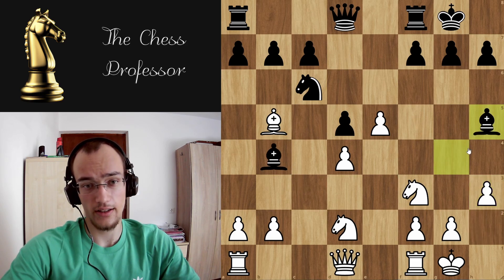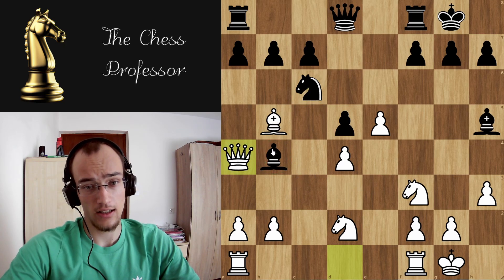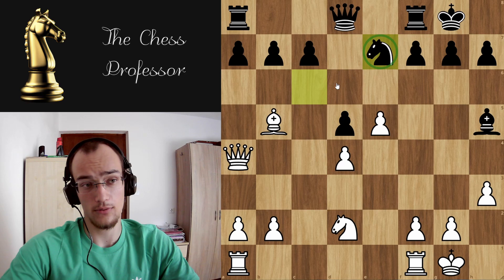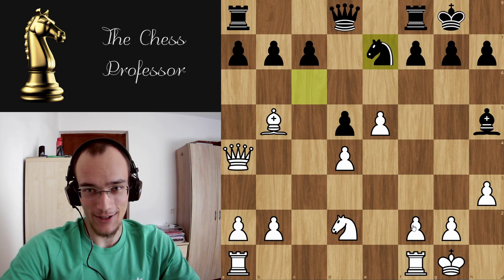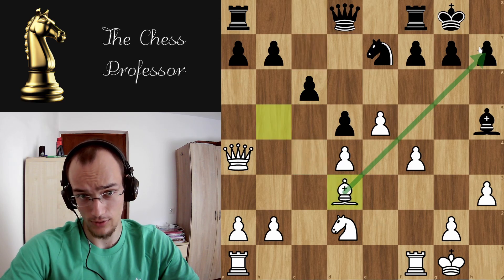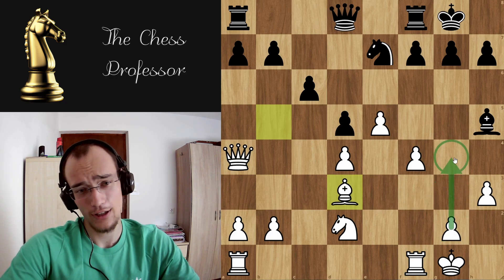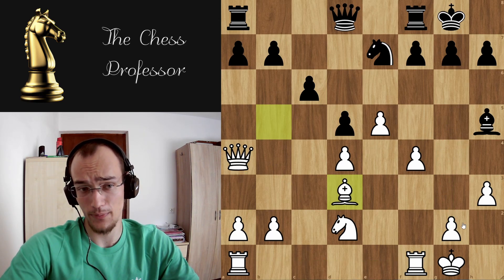If they move the bishop back, you go queen a4 — pressuring the knight and the bishop. Most likely the bishop is gonna take, you take back with the knight. Now they play knight e7, moving the knight back out of the attack. Now you're gonna play f4, and again you're just gonna attack on the queenside. Something like c6 — you drop the bishop back to d3 to put pressure on this pawn. Your ideas are going to be something like a rook lift, or you can go with g4 and transfer all of your pieces to the kingside.